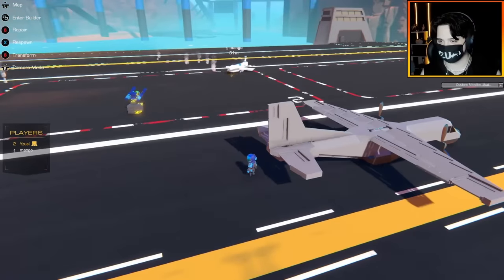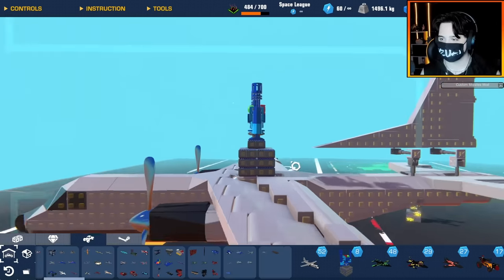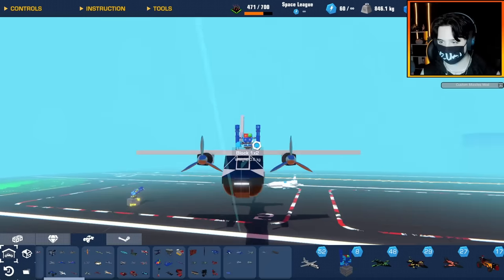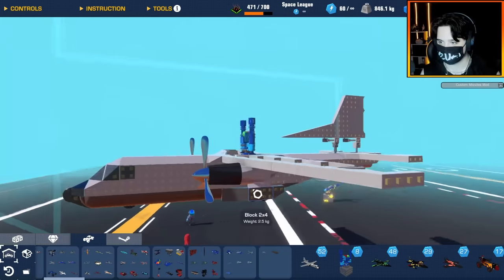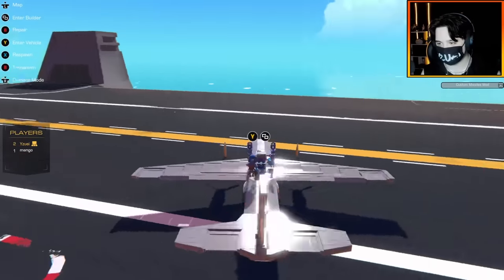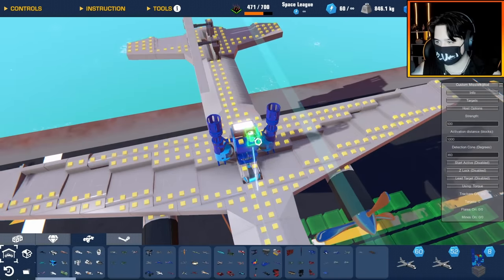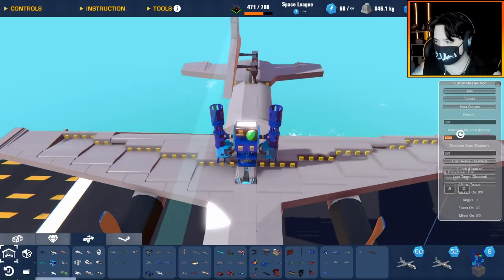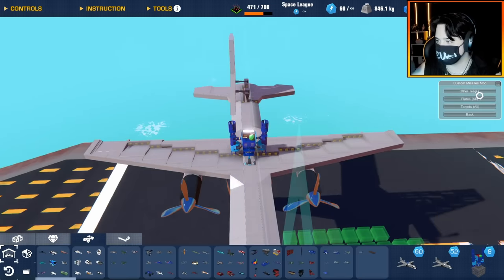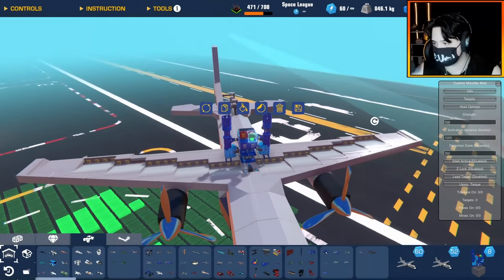All I really need to do is make a few adjustments — take off these weights and just plop the whole thing down right on the middle of this wing section into those two shields. This plane does have shields, by the way, because we are going to plan on doing a big battle with this. Let me check the mod menu. Strength 500, activation distance 1000, and 360 for the activation cone. The target should be of a team.